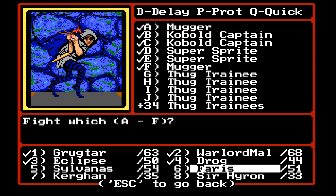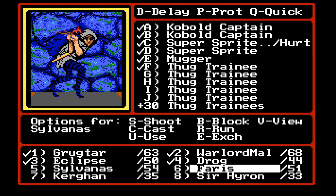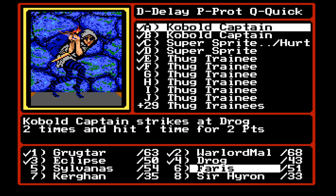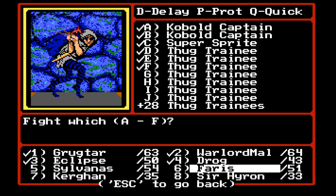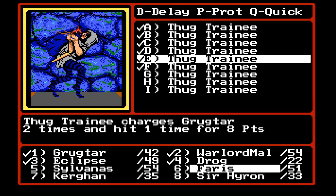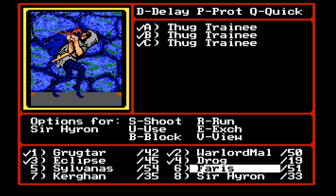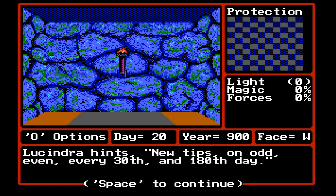Grug, go ahead and attack the super sprite. Acid spray — awesome. Sylvanas, shoot the mugger. I'm gonna cast invisibility. The super sprites can actually do some damage to us, but there's only a few, so no problem. We're gonna control A through the fight. And we're done — 2,400 experience. Lucindra hints: new tips on odd and even every 30th and 180th day.